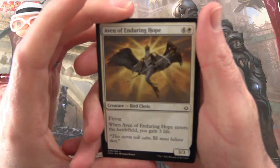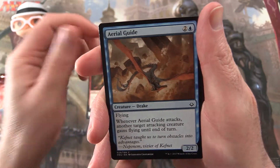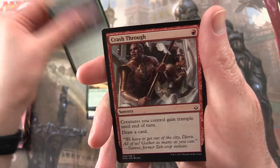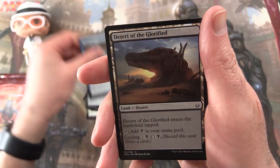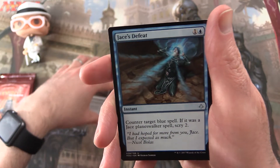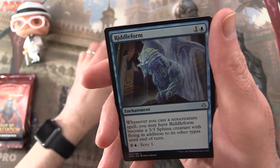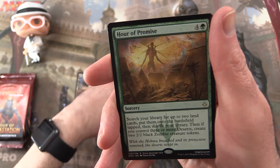Let's see how we do today. Dryad of Enduring Hope, Blur of Blades, Aerial Guide, Torment of Venom, Sidewinder Naga, Gift of Strength, Crash Through, Manalith, Unsummon, Desert of the Glorified. And for the uncommons we have Jace's Defeat, Sunscourge Champion, Riddle Form, and the rare is Hour of Promise.